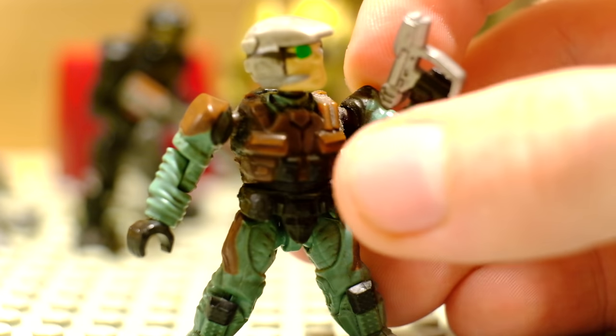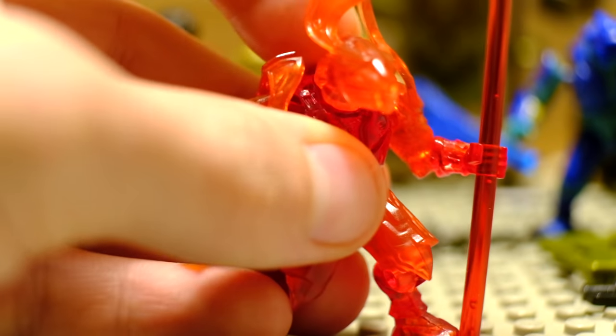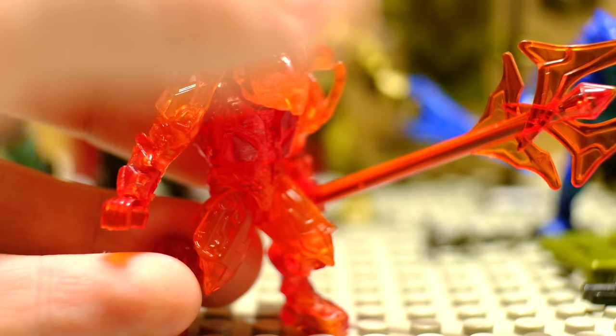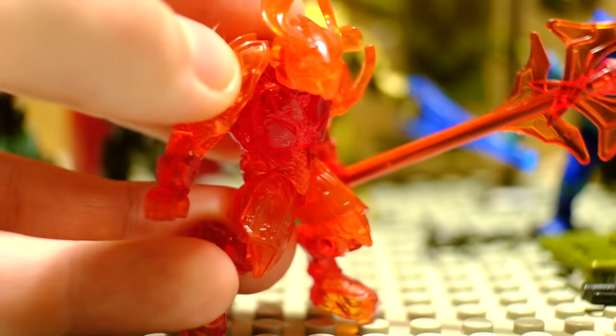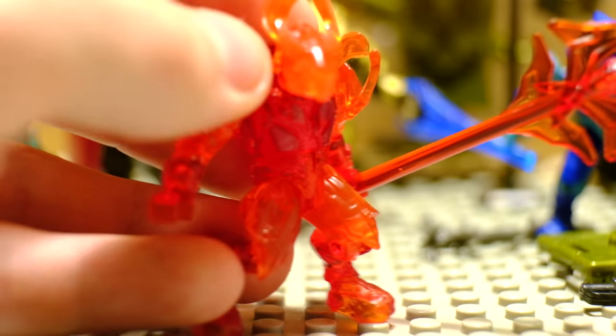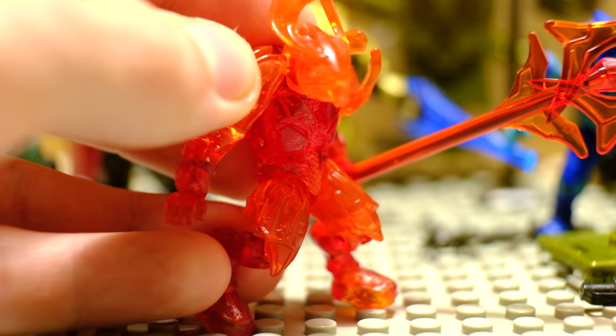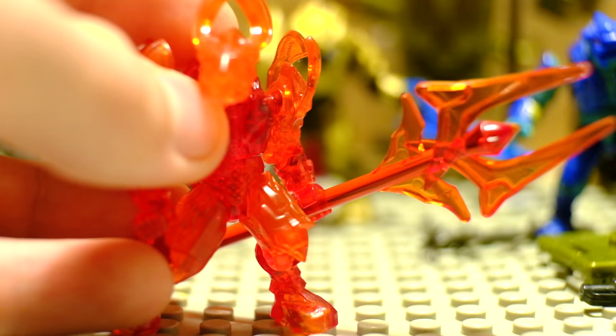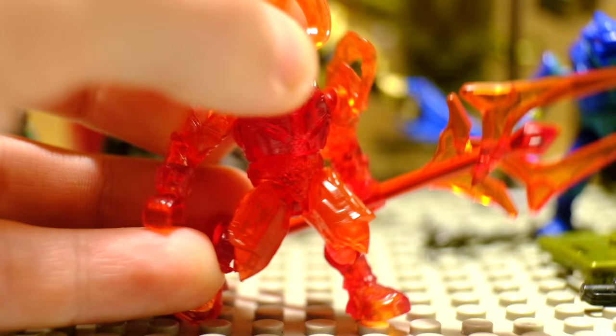I thought it wouldn't be a fair list if I didn't mention at least one gummy figure. We've had so many chase figures in the Megablocks line but this one stood out to me as by far the coolest. I think you can probably tell what it is from that massive staff — this is the Elite Honor Guard from Halo Bravo series. It was one of the first blind bag series to actually have new articulation but this one is old, and just look at this guy. Gummies don't have any paint apps but they're not meant to, and the camera can barely focus on him because he's so translucent. This staff is just epic.